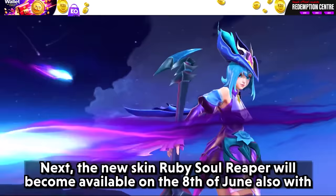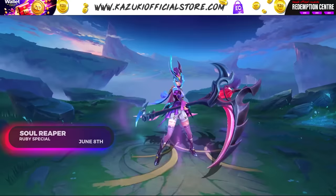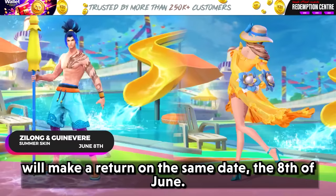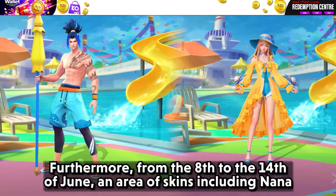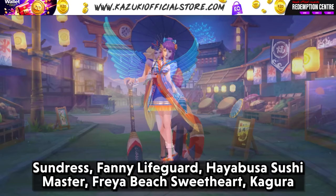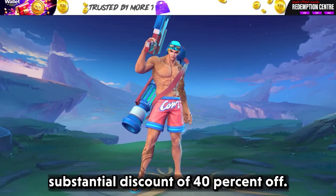The new skin Ruby Soul Reaper will become available on June 8th, also with a 30% discount for the first week. Additionally, Gealong Summer Waves and Guineaverse Summer Breeze will return on the same date, June 8th. Furthermore, from June 8th to June 14th, a range of skins including Nana Sunrays, Fanny Lifeguard, Hayabusa Sushi Master, Freya Beach Sweetheart, Kagura Summer Festival, Angela Summer Vibes, Chloe's Lifeguard, Faramis Summer Sparks, Akai Summer Party, and Clint Sun and Sand will be available at a substantial discount of 40% off.